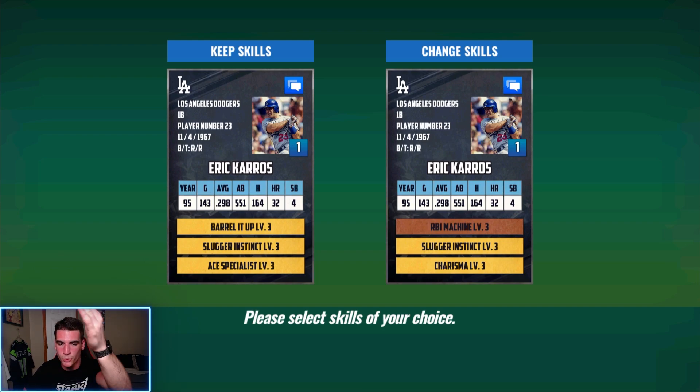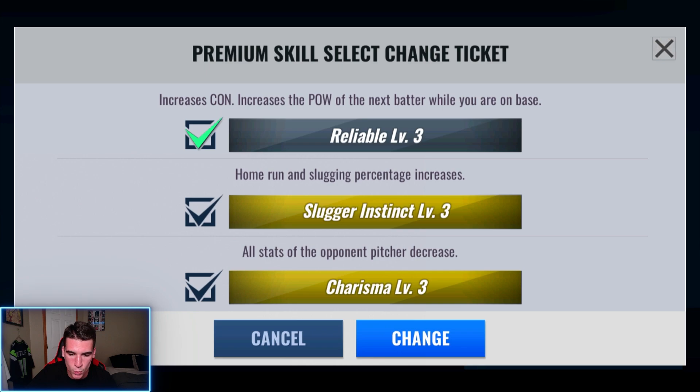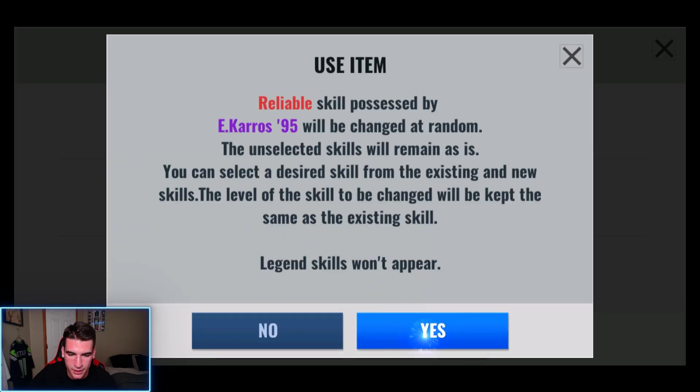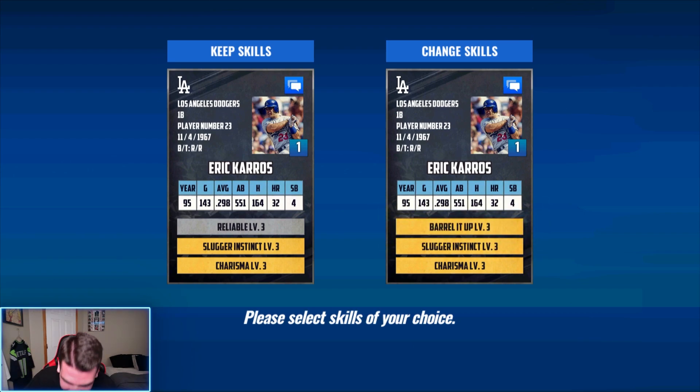Now we're going to use blues, and we're probably going to end up getting Barreled Up back. Last one for the day — are we going to finish Keros today or not? Let's find out. Three, two, one. Please give me a gold skill and be done. Well, we ended up getting Barreled Up back, just like I said we would. But that is an end game set right there and I'll take it. The green gave us Charisma — we just kind of flipped it back and forth. I knew it was going to give me Barreled Up when I did that. The game is just trolling me because I shouldn't have done that in the first place. But the set's done and I'll take it.